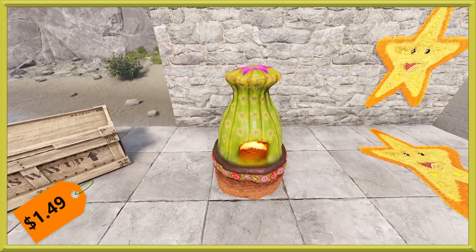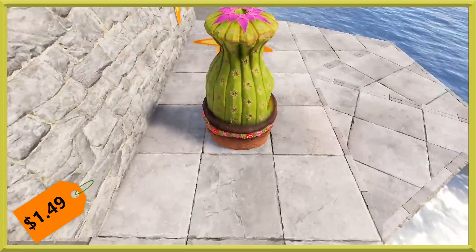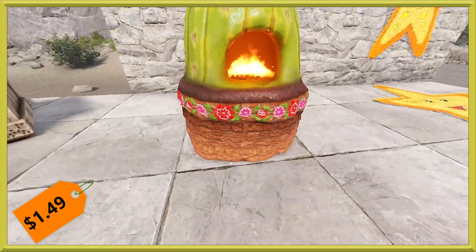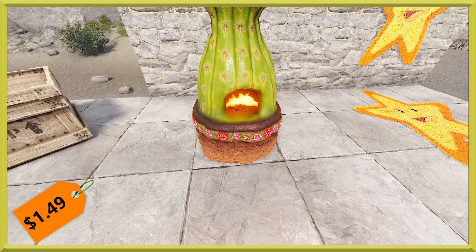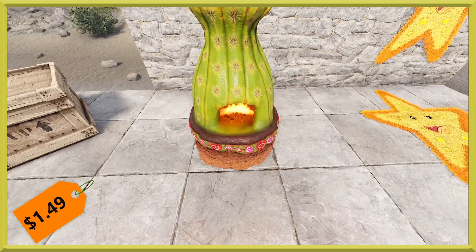Next we have another goofy kind of skin for a furnace, and it is this beautifully done cactus. As you can see, it looks like the spikes are actually sticking up and off of it. It's got this nice purple flower on the top, and then it even has a nice little trim of painted flowers around the brick base of the furnace. However, it doesn't really have any special glow out of the normal.